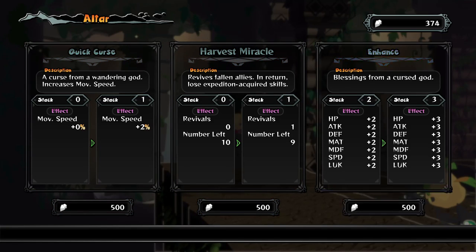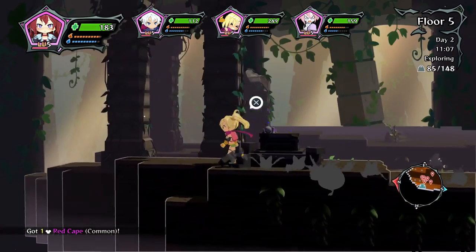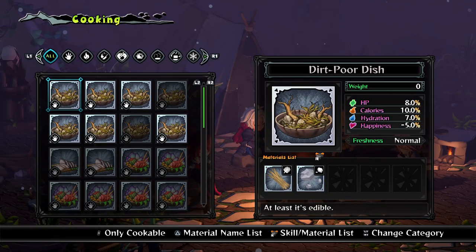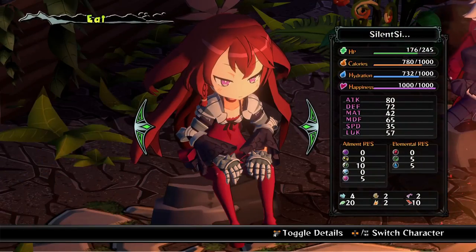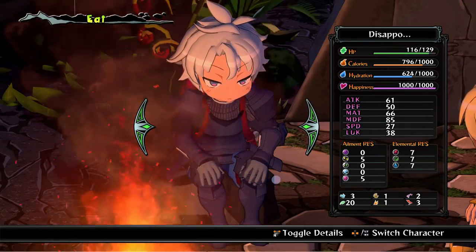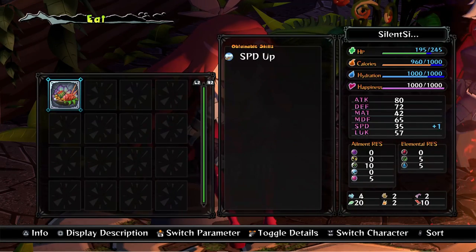Here's the survival element we were talking about in the beginning: items and meat you collected during your excursion can be combined and cooked up into dishes to nourish your party and provide various stat boosts. Other materials can be used to create items via crafting. You can also equip any new items or garments that may give your group the upper hand on the next floor.